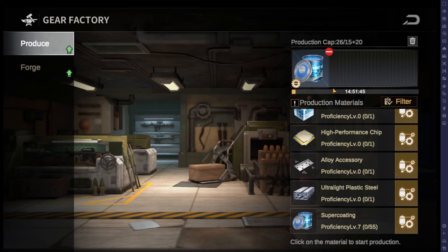The reason being is when you fill the queue, it fills at the production speed of the level that it's at. And when it levels up, it doesn't speed up the existing queue. So by clearing the queue and refilling it after it's leveled up, that queue is going to be faster now.